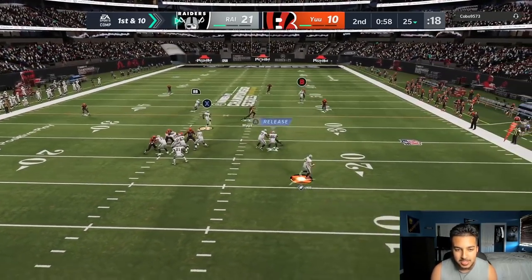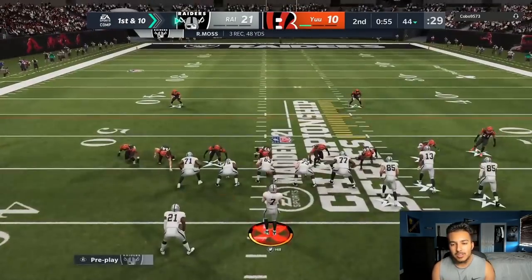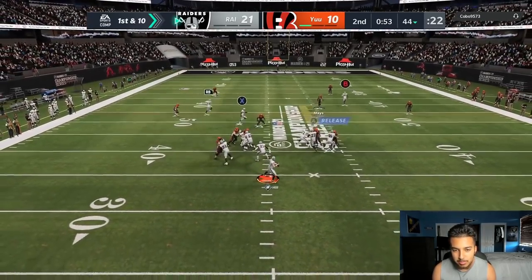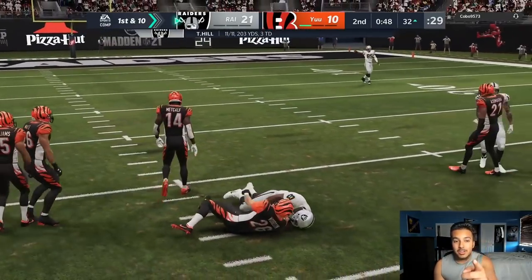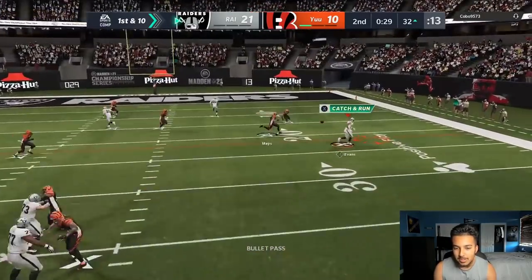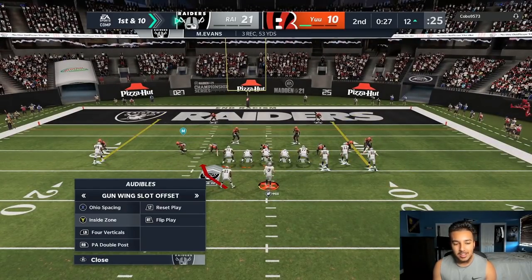Boom — Taysom Hill is a god. I should maybe throw on a throwing ability. I think he gets Roaming Dead Eye and I don't think we've thrown an incompletion with this guy yet. We're gonna run another Playmaker play and boom — Taysom Hill, another dot, we caught it this time. 11 for 11 — screenshot it, do whatever you gotta do. Taysom Hill football baby! We caught another easy out route, getting out of bounds. That no huddle is on our side.